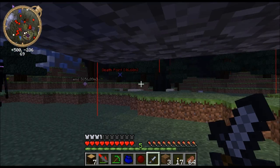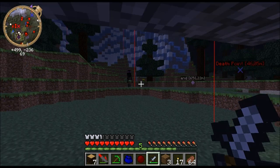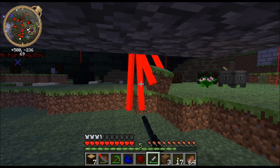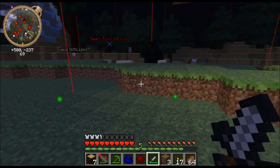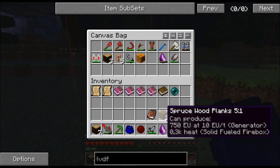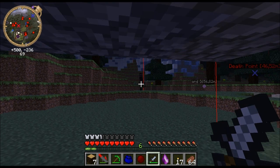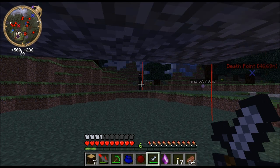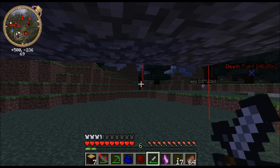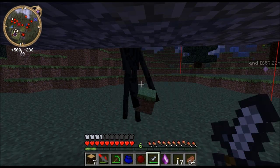Okay guys, I was just enchanting a bit and we got some endermen. Come on, where is he? You saw that? There's another one — thankfully. Let's see, can we kill him as well? Come on! As you can see the athame is a good weapon for endermen — two hits and they're dead.